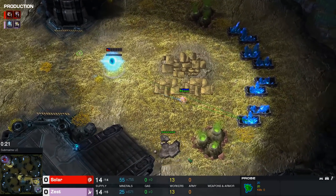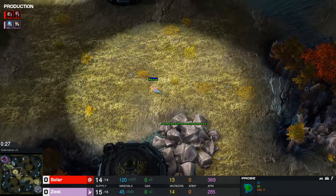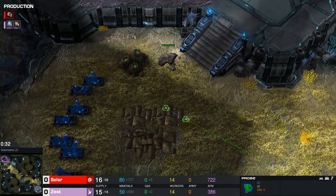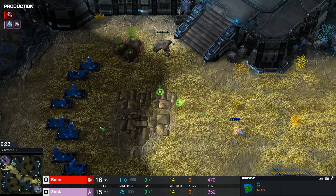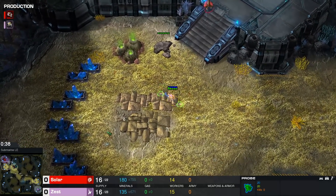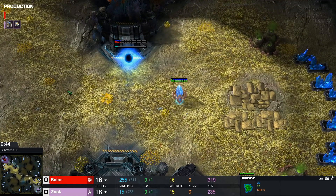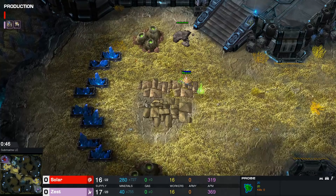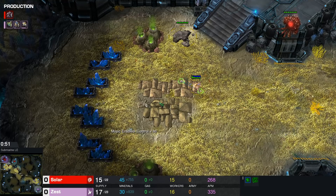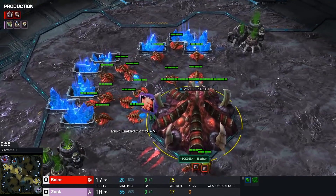We see Zest opening up with his trademark hatch block. Look how fast he's on the map already. I think this might even be able to block a 14 hatch. 35 seconds into the game he arrives — that's the first probe he sends out. He's most likely going to be going into Glaives. We've been seeing Glaives almost every single game from Zest in the past months. Oracle is a mere afterthought at this point for him.